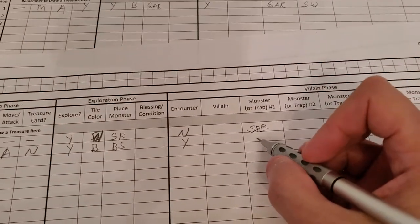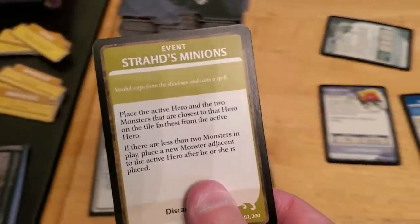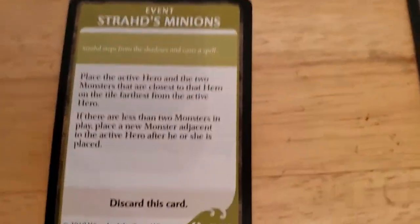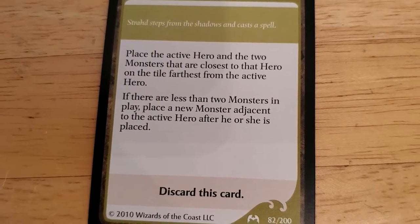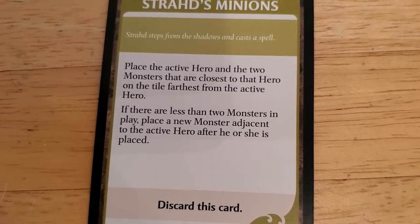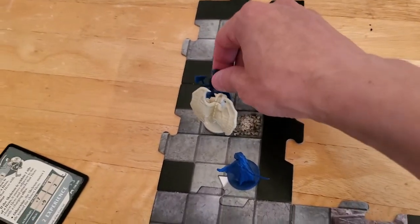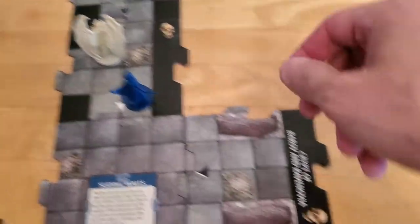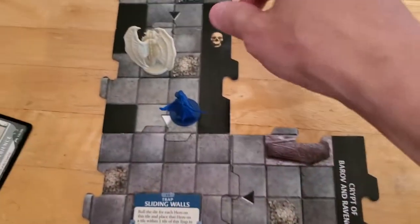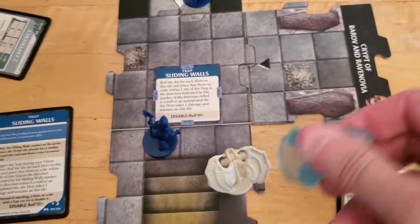There will be an encounter, and under his activation we'll have the blazing skeleton. Now we'll play the encounter for Arjun — Strahd's Minions. Place the active hero and the two monsters closest to that hero on the tile farthest from the active hero. The tile farthest away is going to be the start tile. So we'll place Arjun here and the two monsters on the tile back there. We'll place the gargoyle down there — that's actually not the worst thing, because now if I can get away from this tile I don't have to worry about the gargoyle anymore.